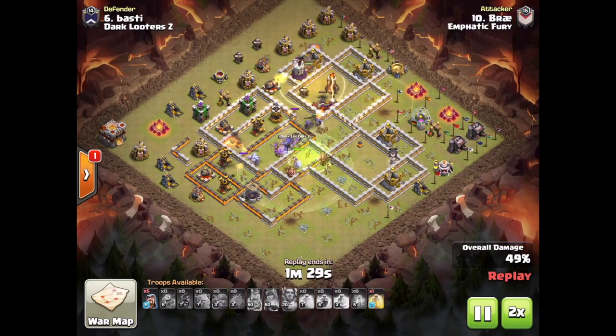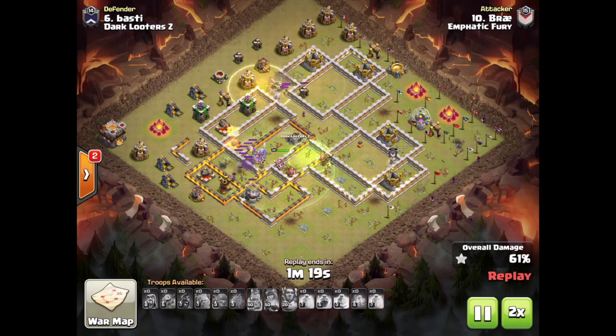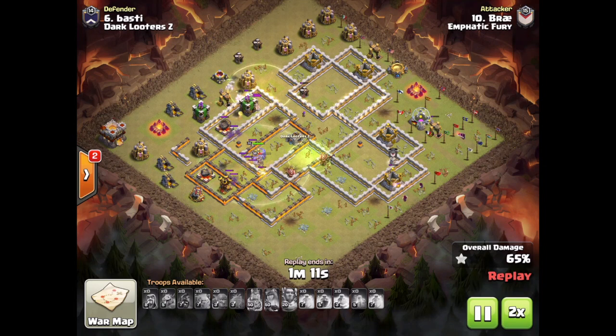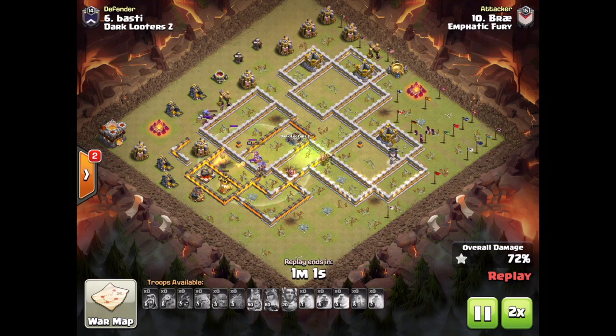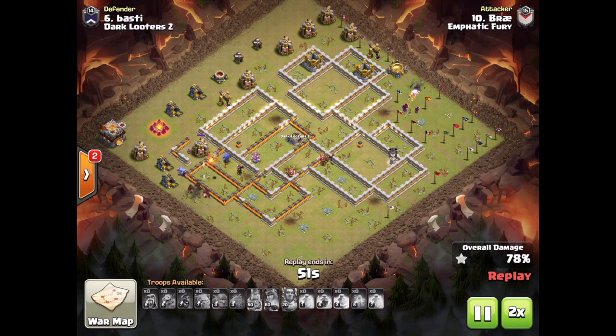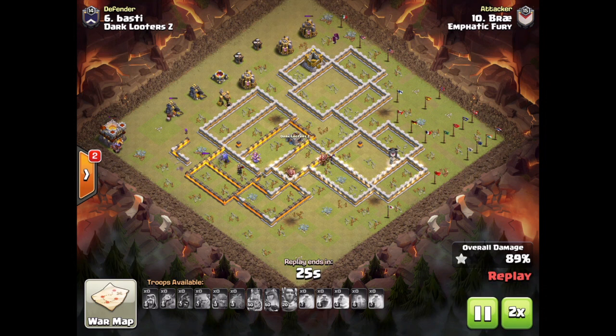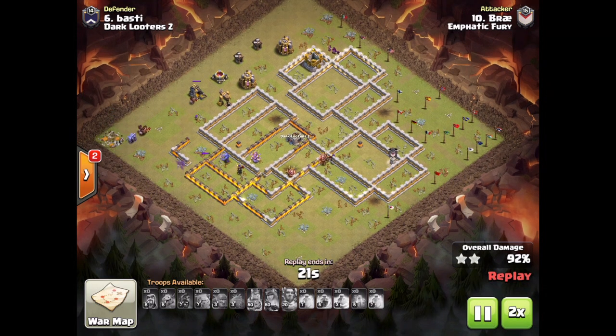This attack was super close — we weren't sure if he was going to have it or not. Those springs really got him, and the skeleton spell is really hard on those hogs. So he's making his way, lost a lot of hogs there. His queen doesn't have much health left. She takes care of that last defense but does die. And now it's just cleanup. He had already dropped some cleanup wizards near 12 o'clock, so they're making their way around as the hogs come from the other side. But he does have it — an awesome attack for him and a great war.